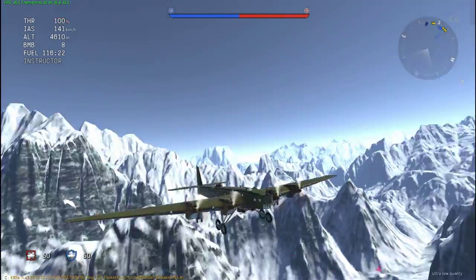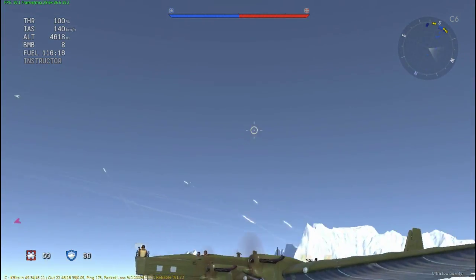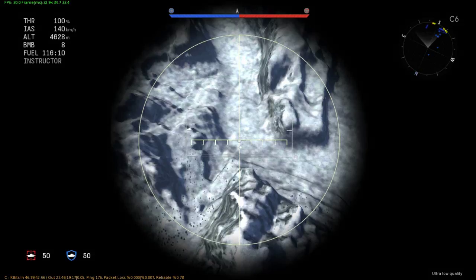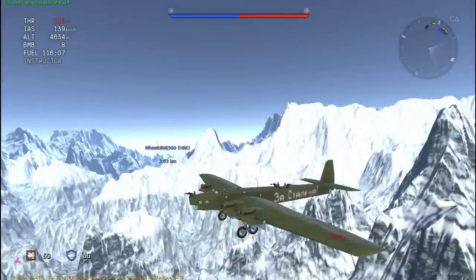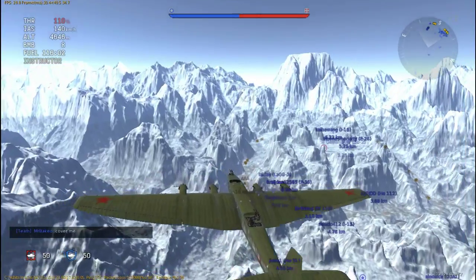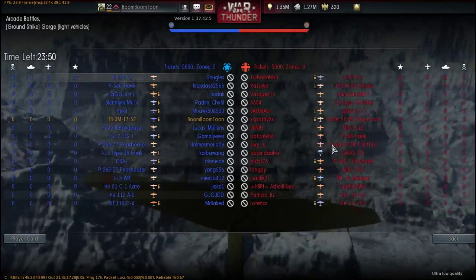Armaments-wise, it has three turrets on top of the plane which all have two 7.62 millimeter machine guns and they can all fire at the same time. As you can see on screen, they have 360-degree arcs where they can turn around and fire, which is absolutely brilliant if anything attacks you from above. It also has two turrets mounted on the underbelly of the wings, each with a 7.62 millimeter machine gun, so if anything comes from behind or below they can fire.